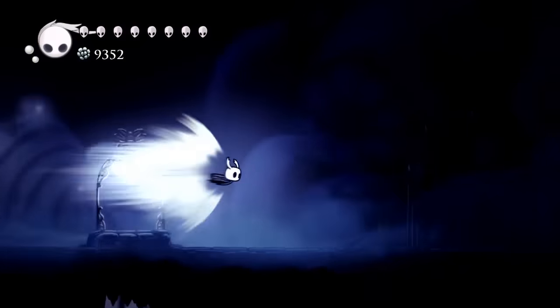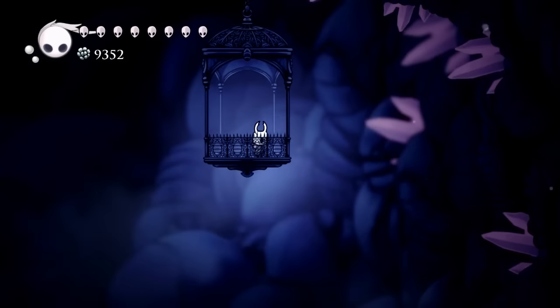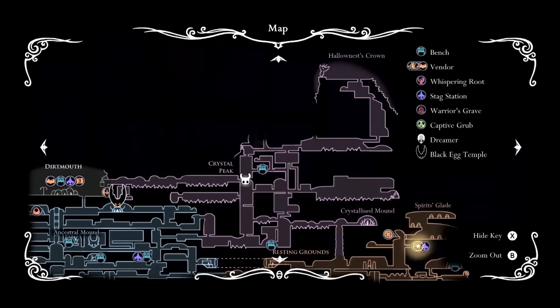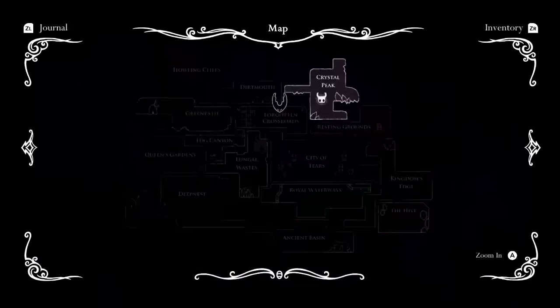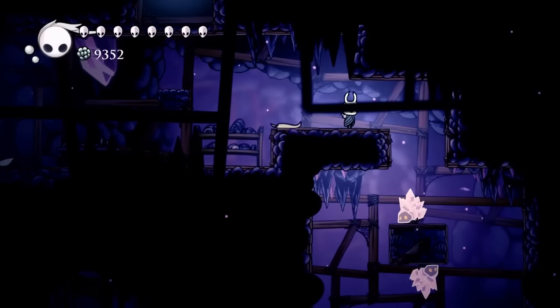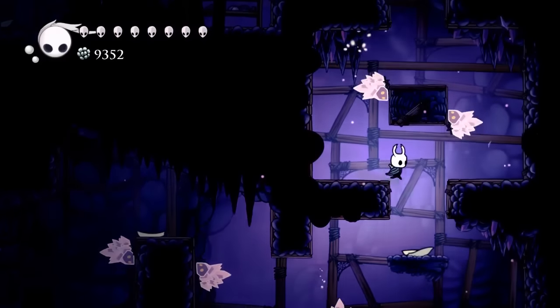The first one we're gonna take a look at is the crystal crawler, and it can only be found here in the Crystal Peak. Taking a look at our map, we are right here in the Crystal Peak, and if we take a look right here in the journal, the crystal crawler looks like this. These crystal crawlers don't actually die from using your nail — you have to use your soul.